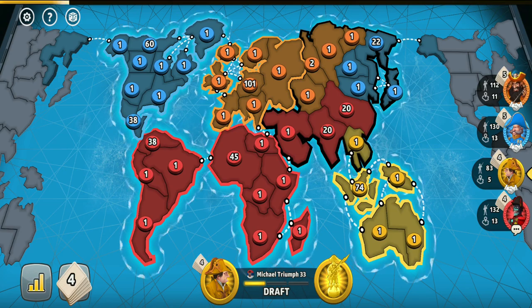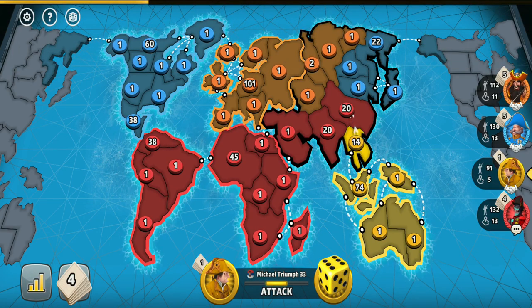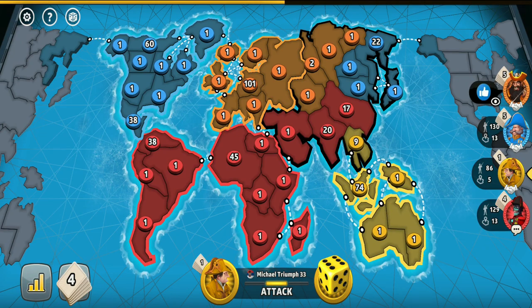In the situation, blue and orange were holding the same value continents while the yellow player was the weakest one, having Australia. Since he was the weakest, and at the same time the player who could least retaliate, I decided to target him.